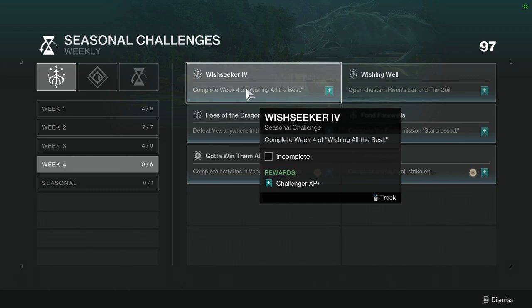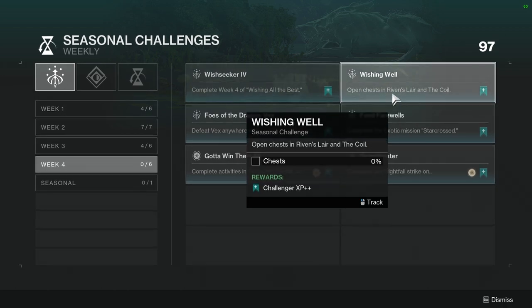Complete week four of Wishing Well — this is literally just the story, not hard. Just do the story, open a chest in Riven's Lair and the Coil. Not hard — this is literally the seasonal activity.